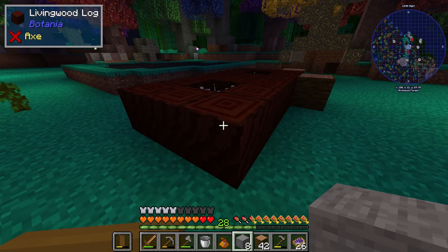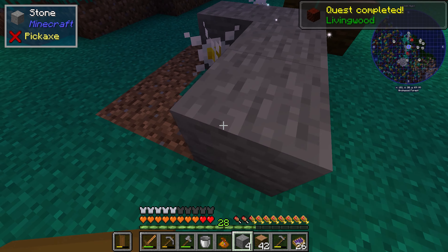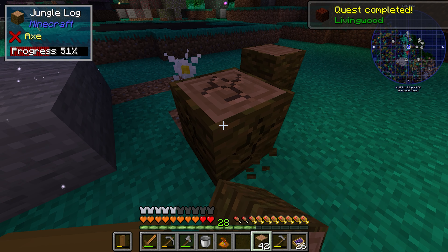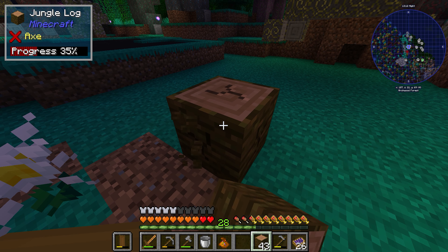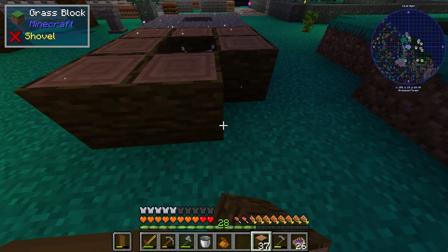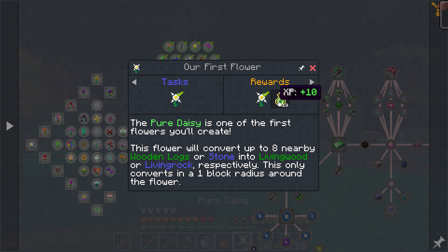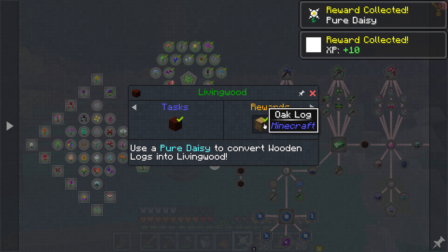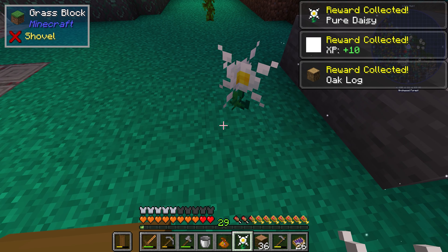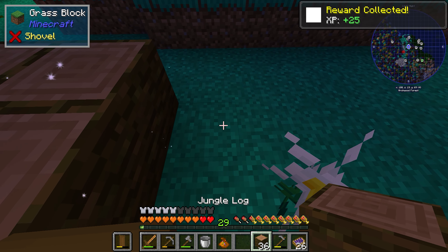Using Ultimine just to get everything all at once is so amazing. And the quest reward system absolutely spoils me by giving me two extra flowers instead of just one, really starting to get a whole bunch of these things going all at once.